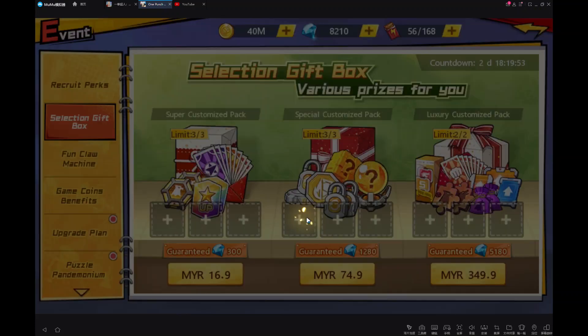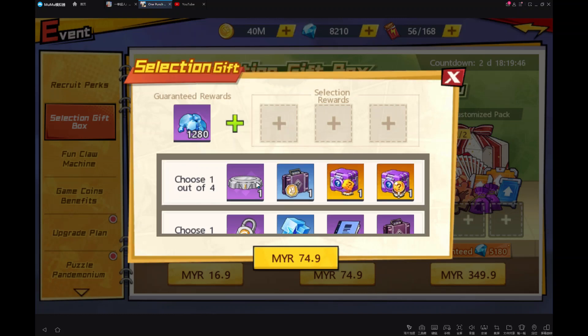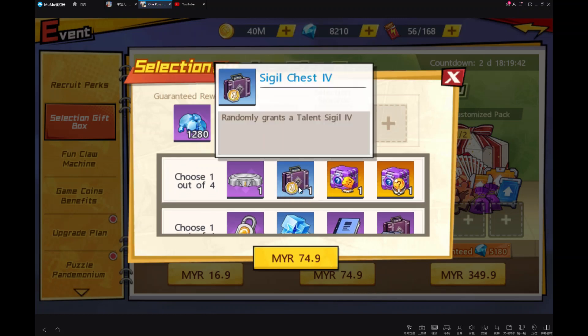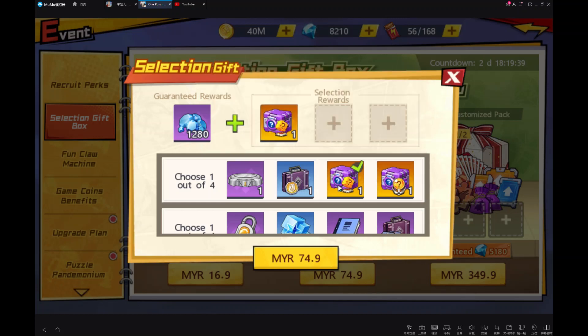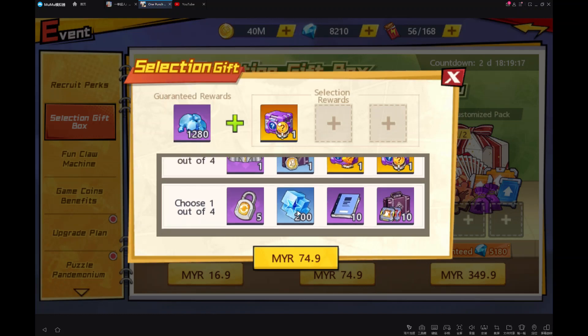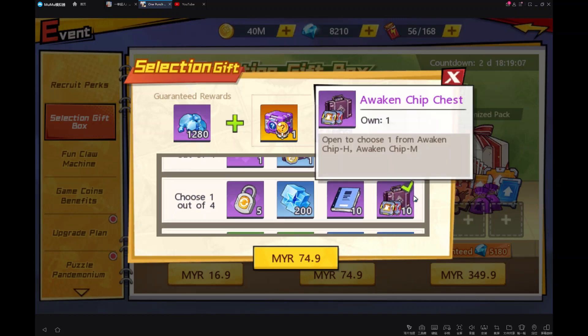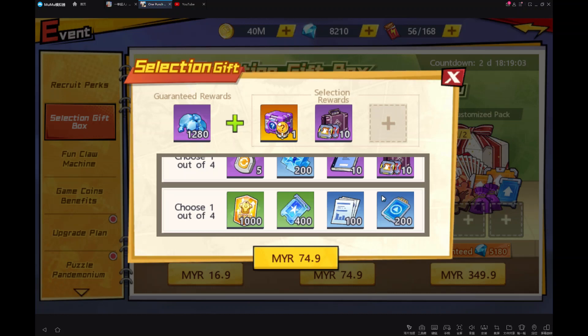Let's see about the special customized pack. You will guarantee get 1,280. For the resource core chest, I more recommend the soul chest because until now I see that the soul chest is difficult to get. For the second one, between the core resource and awaken chip chest, my recommendation is to choose the awaken chip chest. And for the last one, you guys just choose yourself.